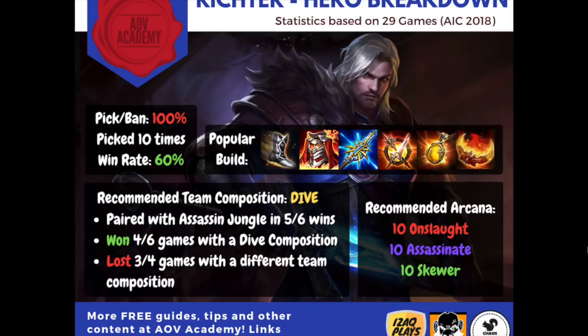A few notes about Richter that I think are really important: he has only been played in the DS lane in pro play, and he finds his most success in dive compositions. In almost all of his wins — 5 out of his 6 wins — he was paired with an assassin jungler in either Zephes or Cricknack.